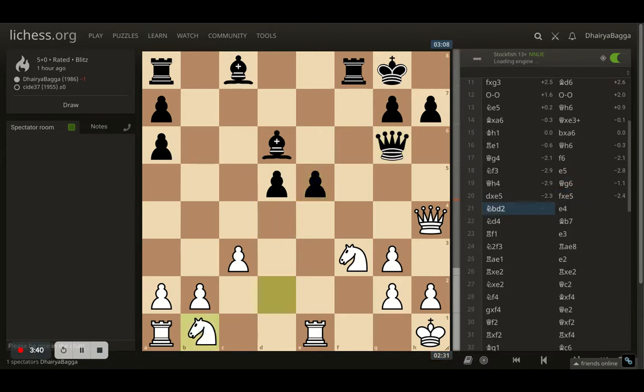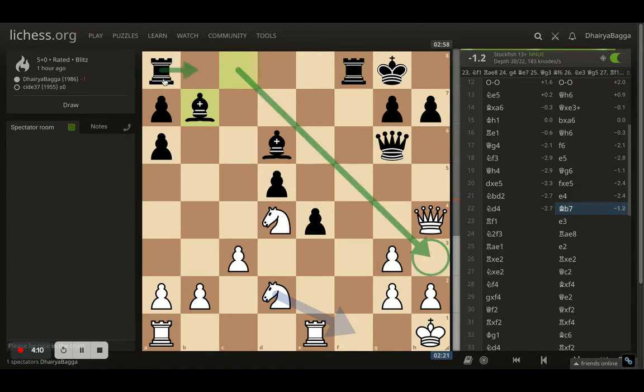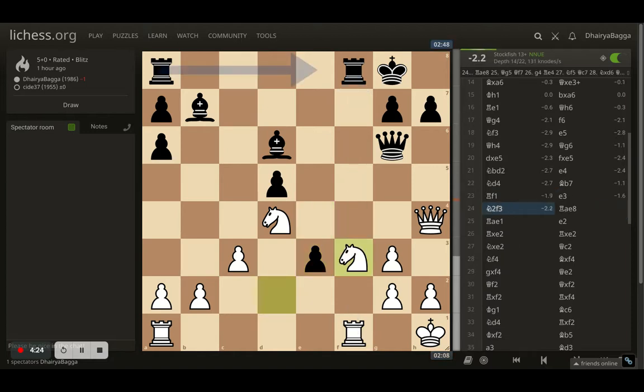I take on the pawn, opponent takes back, and now I develop the other knight trying to connect both my rooks because I had a back-rank weakness — my only rook was on one side. If I move the rook somehow, the rook on f1 can come in and checkmate. Pawn forward, e4 by the opponent. I go with knight to d4. Opponent places bishop onto b7, which I didn't fully understand. Maybe the opponent could have played rook to b8 and tried to get into my position from the other side. Here I went with rook to f1 trying to exchange rooks. Opponent plays pawn forward e3, and I go with knight to f3 so I don't have to exchange.